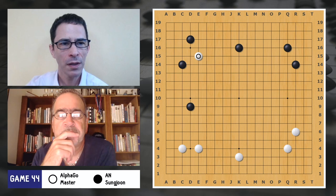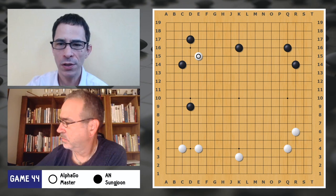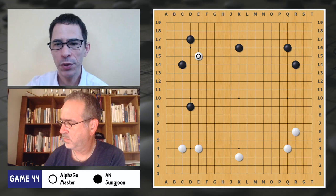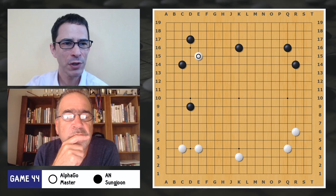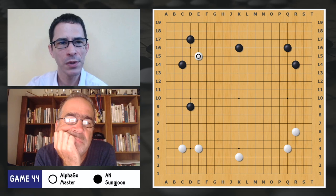White plays here — this is a strange move that has become more popular now. It's one of the ways you can approach black's position in the upper left, and we didn't really have this move before AlphaGo showed it to us. It does show up in computer analysis now every so often. People really like the two-space shimari at this point instead of the low one in this game, so this shape may not be showing up as much.